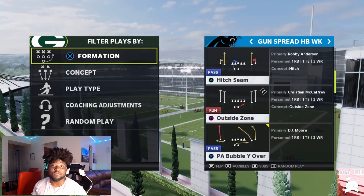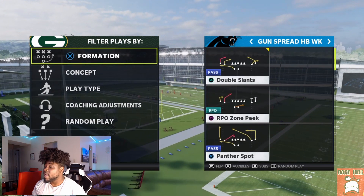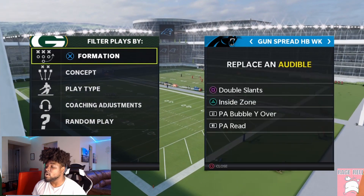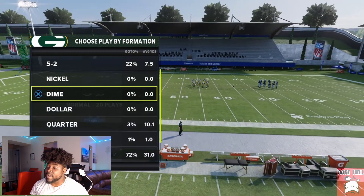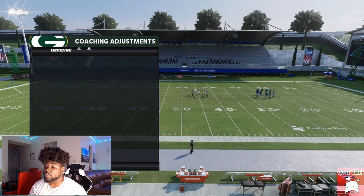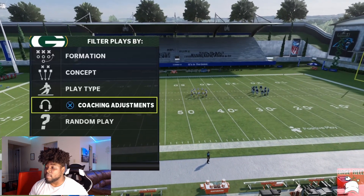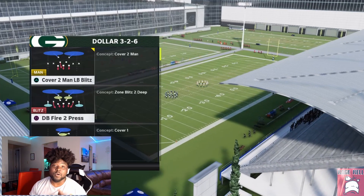The plays I'm talking about are going to be PA Bubble Y Over and Doubles Post. I'm going to come out in Doubles Post and show you guys just how good this formation is. First and foremost, I just want to show you guys that zone drops are not on. The reason they're not on is because I can simulate what it looks like if your opponent was to zone drop.